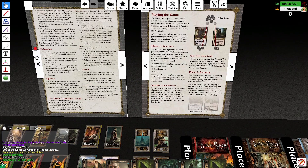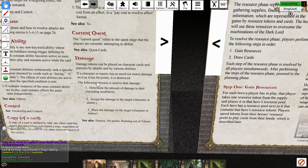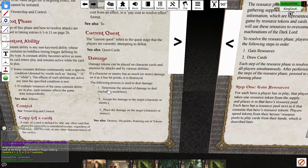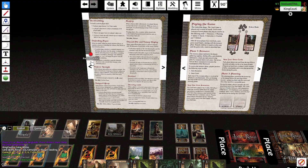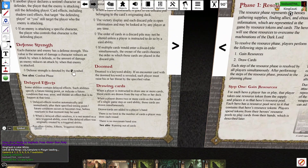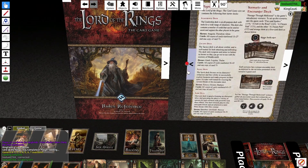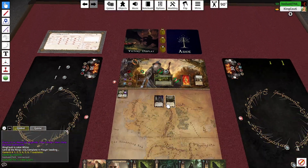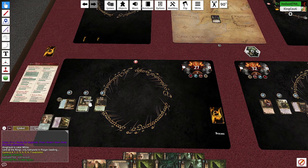Let's just check damage in the rulebook because we haven't played this game in almost a year — not since Arkham Horror: The Living Card Game came out. Damage: you determine the amount of damage to deal to the target and assign the damage to the target. I think defense only reduces damage when it defends. So damage just goes straight through — this card's a little better than I thought. Engagement phase: I'm going to engage this troll, Brynn, and as a reward you're going to draw two cards.